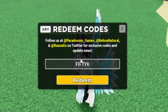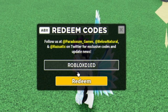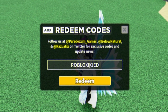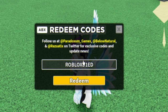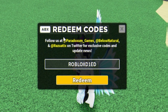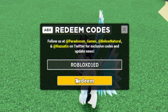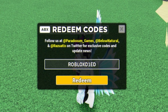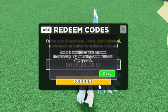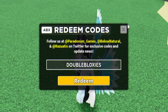Next, 'robloxdied' — if you want the full list of working Tower Defense Simulator codes, go to rblxcodes.com and copy and paste the codes into the game. That website has an updated list of every working and expired code. 'robloxdied' — expired. Finally, 'doubleblocks' — expired too unfortunately.